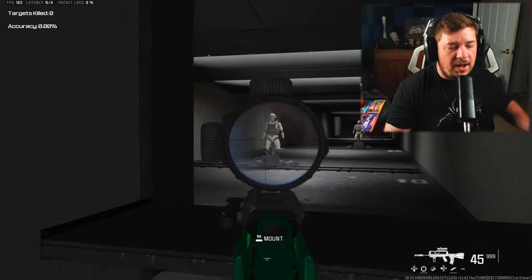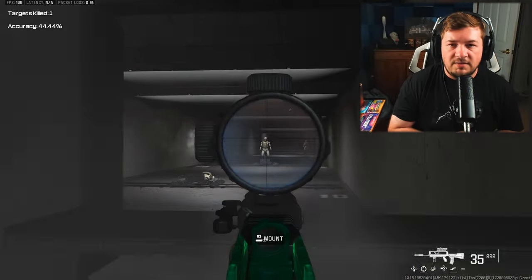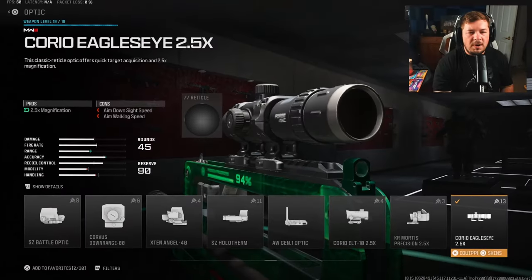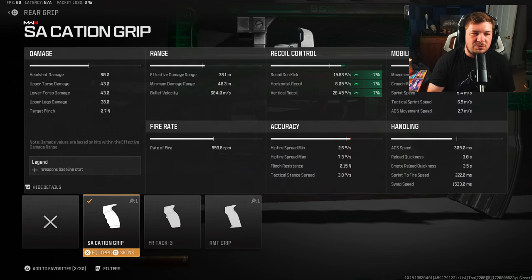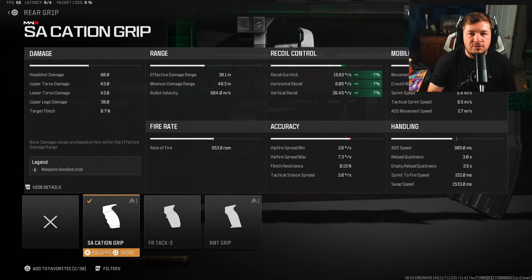Here's my wish list — not necessarily that they buff the FR556, but that they do burst weapons justice in Black Ops 6. Is the FR556 usable? Absolutely. My first attachment is the Corio Eagle's Eye 2.5x. I don't consider this a close-range weapon so the 2.5x is my number one option. For the next attachment I have the SA Cash-end Grip for recoil control and gun kick control — 7 across the board — making it much easier to hit shots at range.